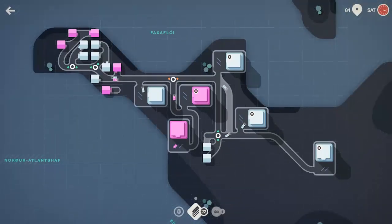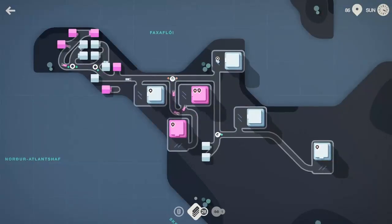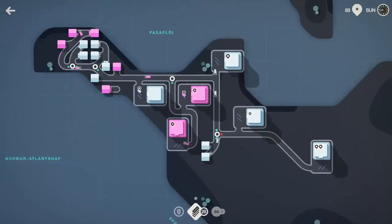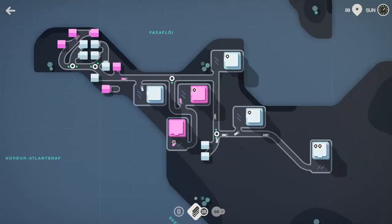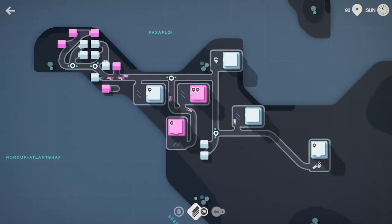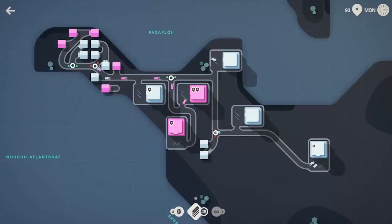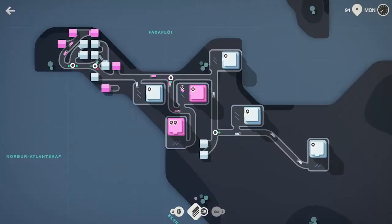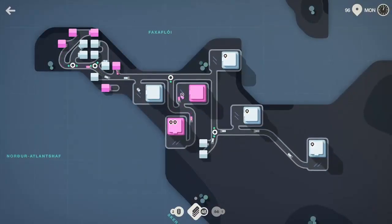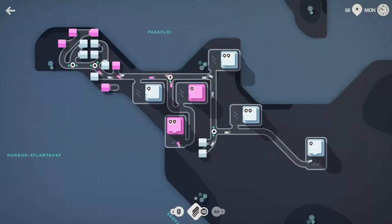Let's swing that around to create a little bit less crazy traffic. That's just the way we're going to do it here in Reykjavik. Doing okay here as the week wraps up — do we want traffic lights or bridges? I already got one bridge, so let's go ahead and grab some more traffic lights. I think those are going to be pretty important on this map. As we cross 95 people moved, we should be heading towards a hundred here — 98 grocery trips.